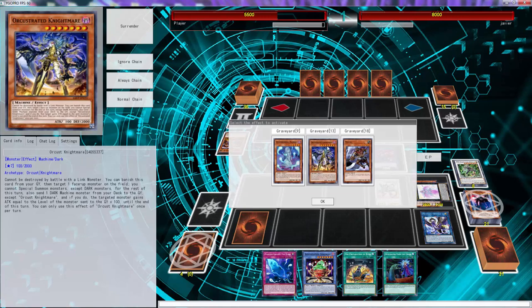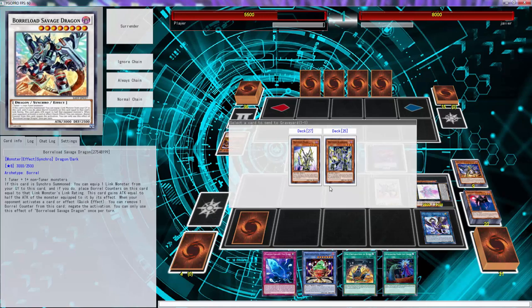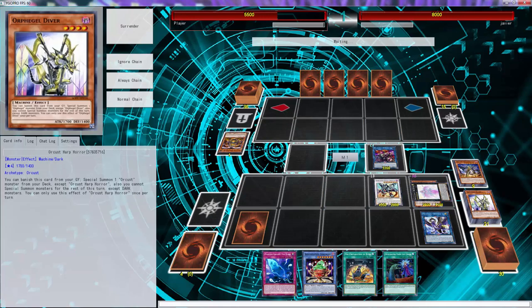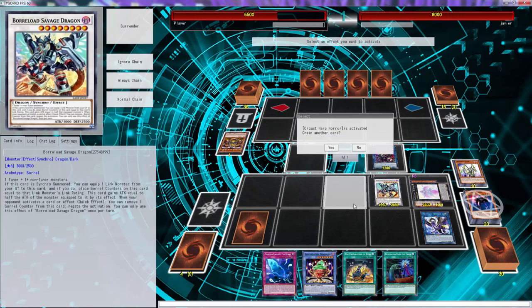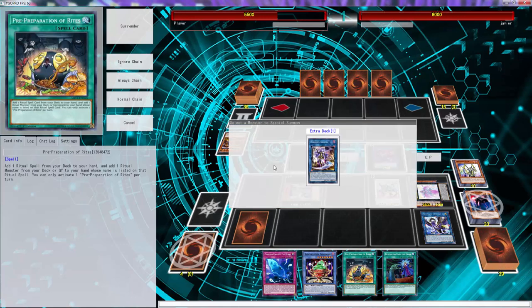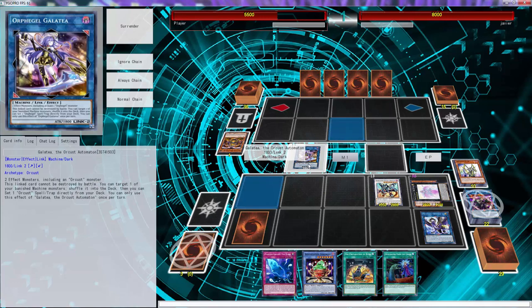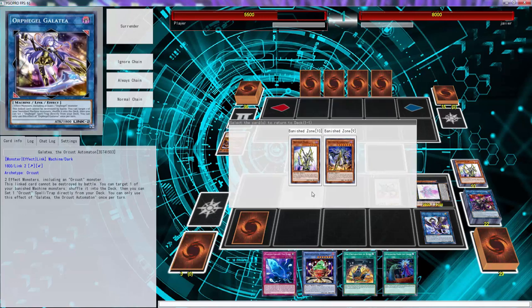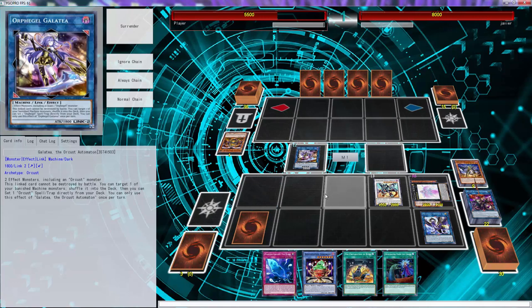It's okay because we play Orchestrative Nightmare. What you target — send the four to the graveyard — and then you're able to use Driver to bring out your three, then use both of those to go into an Orphegel Galatea. I don't know why I keep calling her Gelato — somebody pointed that out to me.